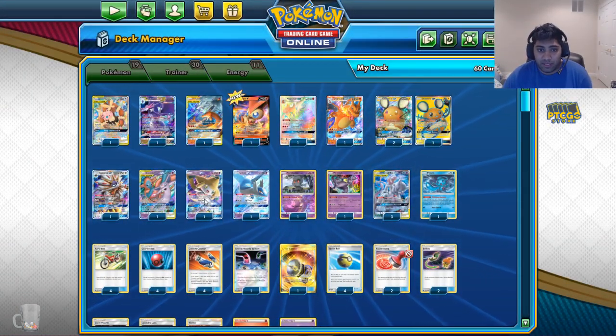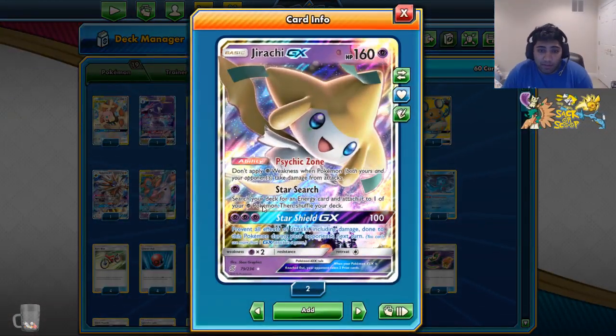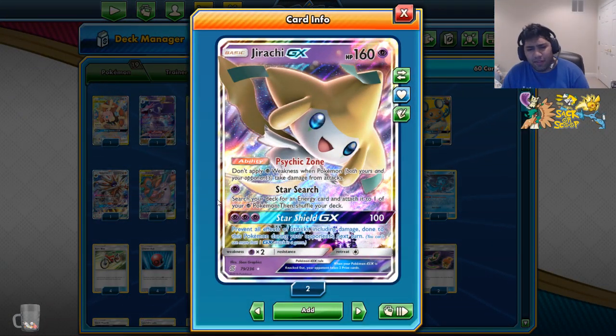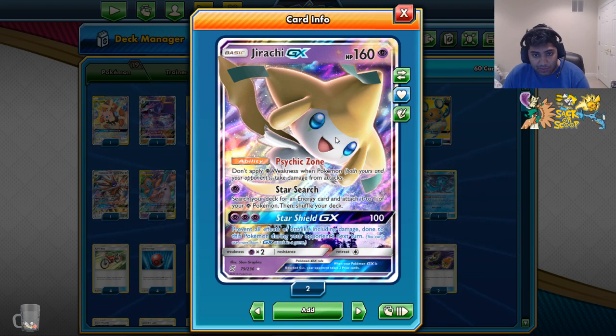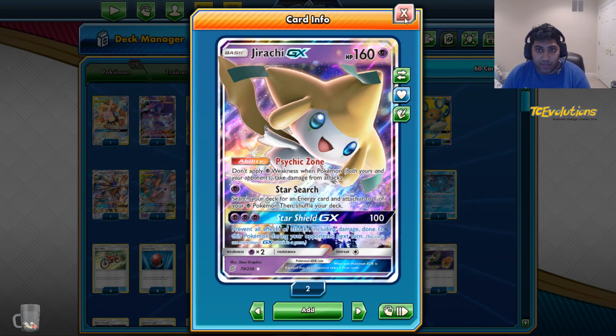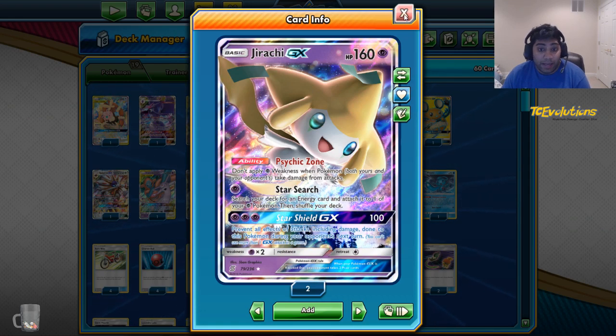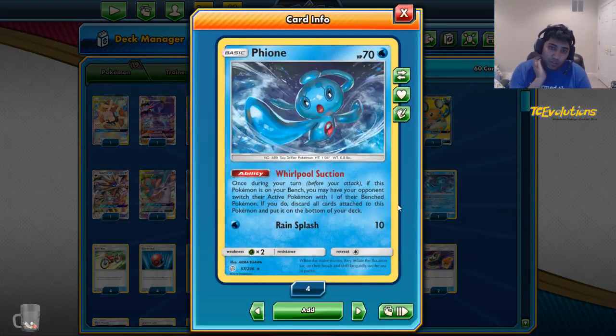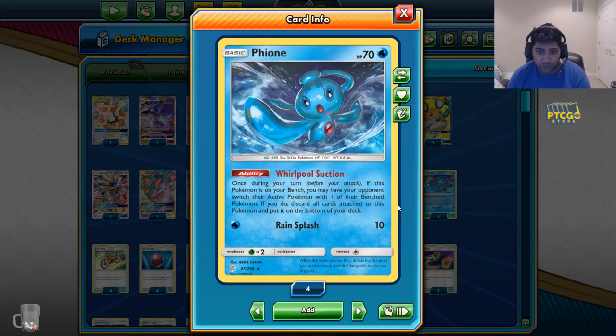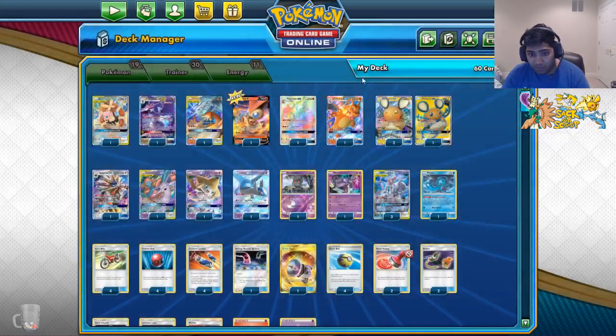The rest of the line so far is standard. Jirachi makes its way back into the deck because Mew2 Malamar is a deck, and they don't really play a way to shut down your abilities. Having Psychic Zone again is really important to not getting blown out by these decks that do 150 damage consistently. Fion makes its way into the deck as well because Whirlpool Suction is such a good ability — being able to use it and force an awkward situation for your opponents is really good.